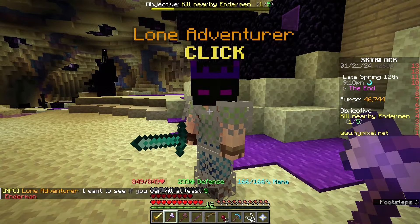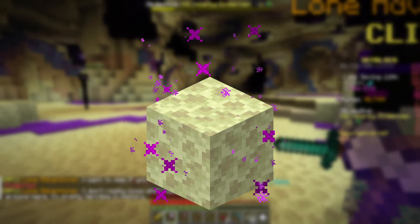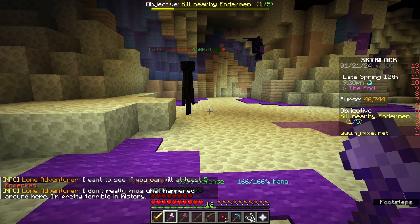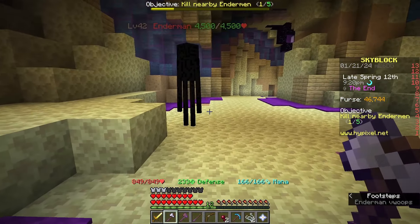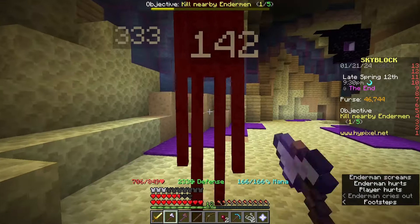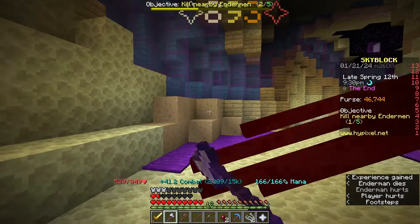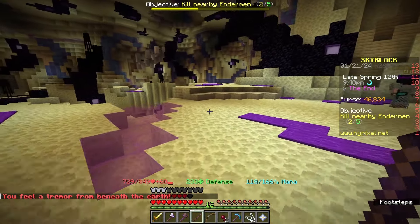I think I'm supposed to look for nodes. Ender nodes are endstone or obsidian with glowing purple particles coming off of them, like the one shown on screen — they'll be very important later. I'm also supposed to kill Endermen. I'm gonna try it. Oh, I'm chillin' — I can only win these guys easy.